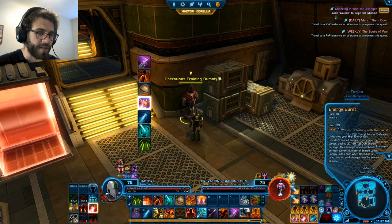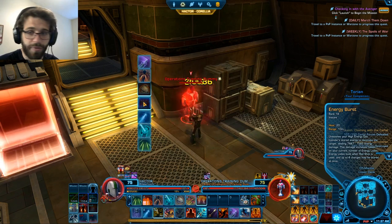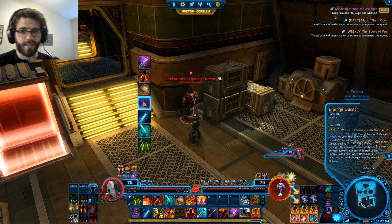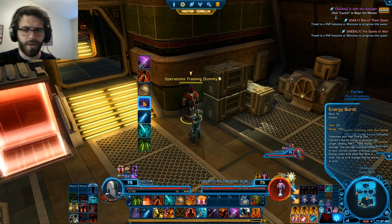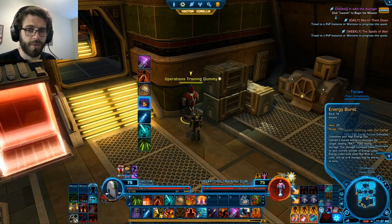Next on our priority list is Energy Burst. We already talked about this — it does a great chunk of damage. 40k damage for one GCD plus a little ticking damage afterwards. It is glowing when it's ready to use. Don't use it when you're less than four stacks; only use it when you have your four full glowing stacks.